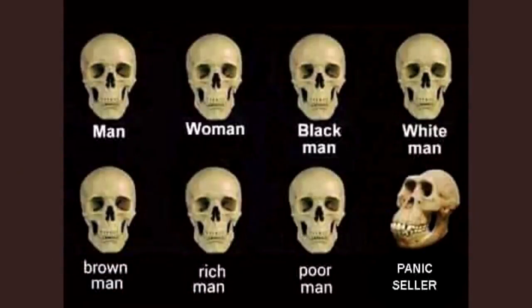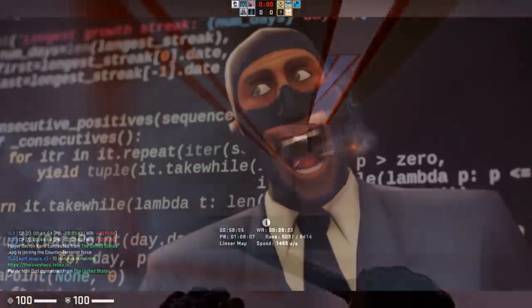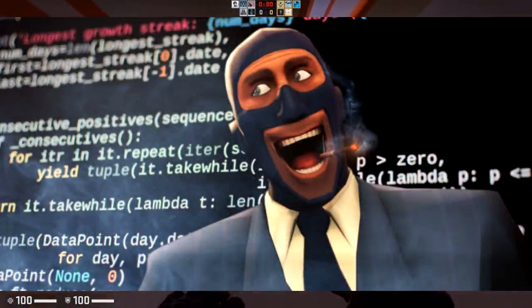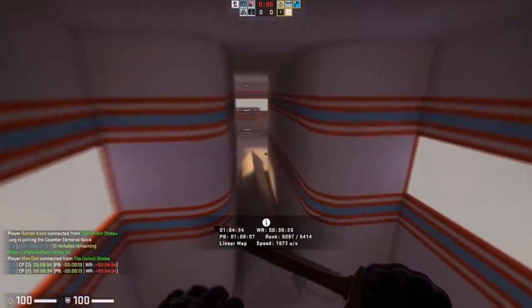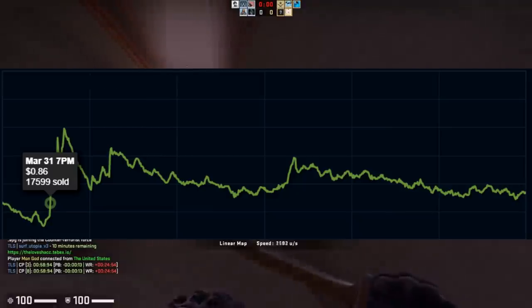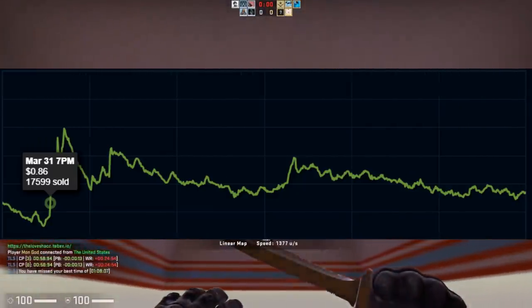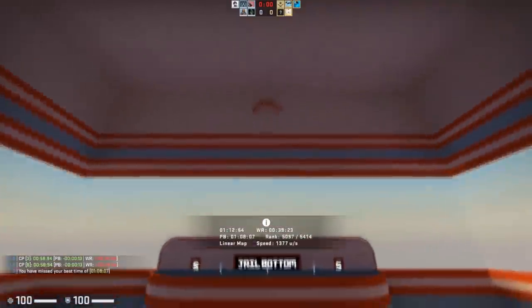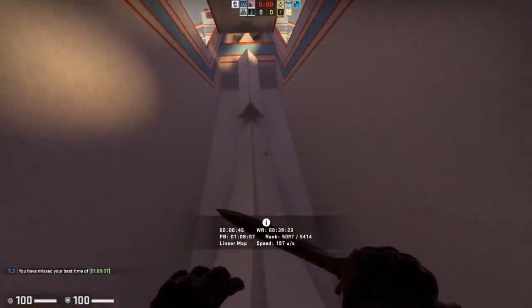One thing I also want to bring up before this video closes off is to consider the fact that the source code leak did have a pretty major impact on prices. For example, Shattered Web cases were actually doing really well and making their way to around $1.20 per case. Then after the source code leak happened, they went back down to around their normal price of $0.98 to $1, which meant they did lose a little bit of their value simply because people were panicking and selling just because of the source code problem.